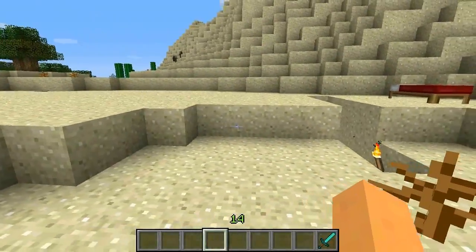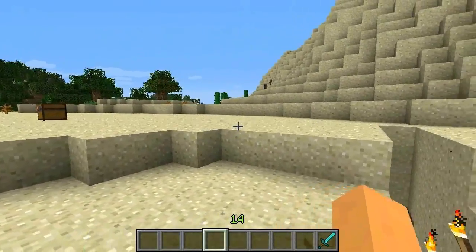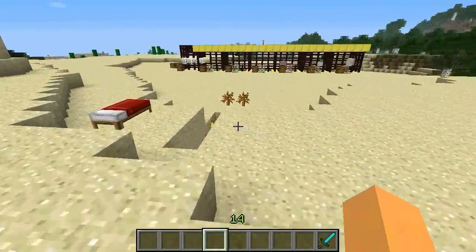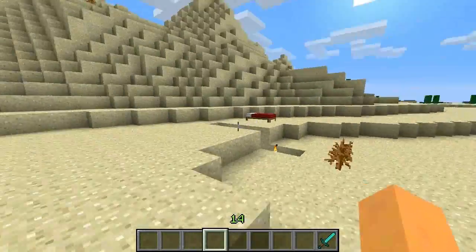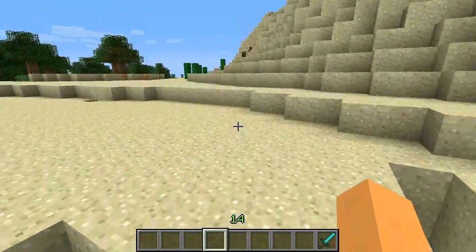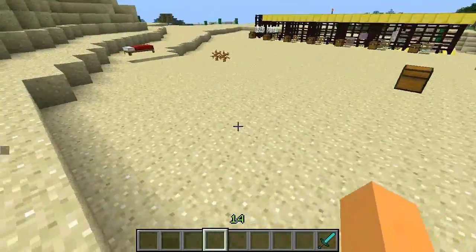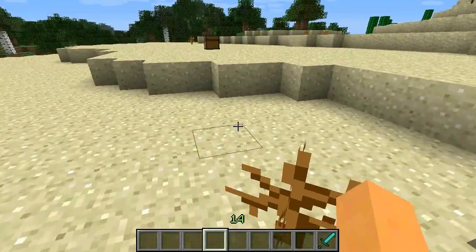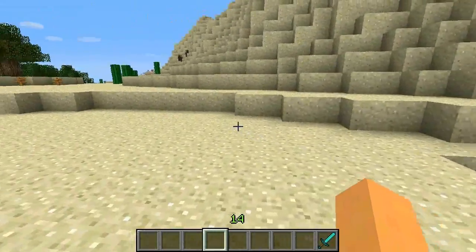Welcome back to another mod spotlight. My name is Zach and today we're taking a look at the Primitive Mobs mod. In this mod, a whole bunch of new creatures are added — or variations of old creatures already in the game. There are two mobs that are truly new, but for the most part they're all variations of stuff already in Minecraft, so it doesn't fundamentally change the way the game works, but it makes it a lot cooler.